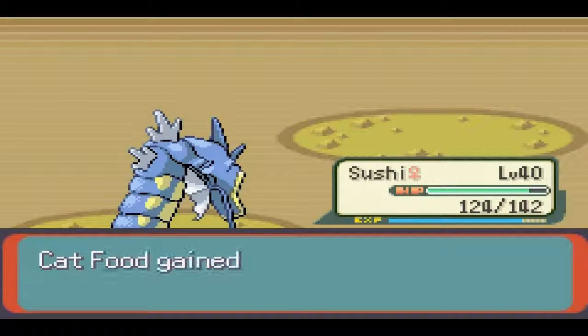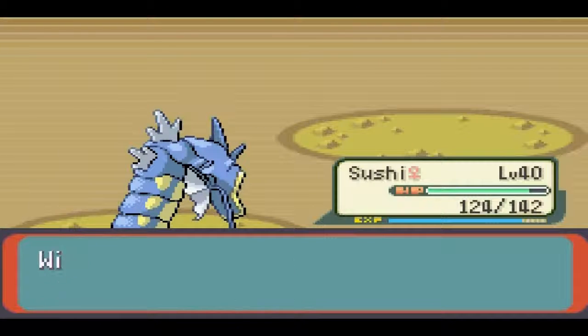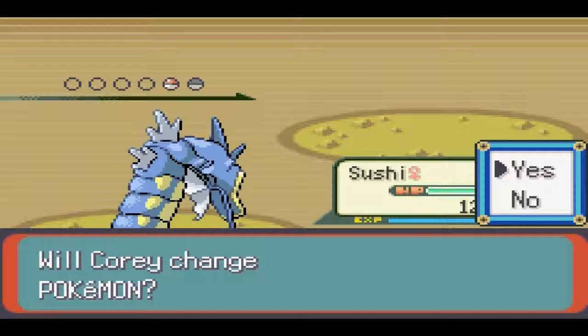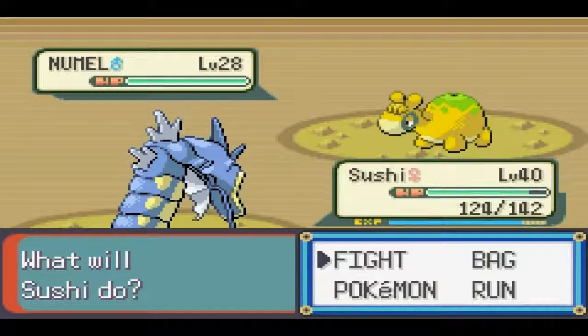Getting like no experience from this, because these Pokemon are so underleveled. Cat Food's leveling up already, that's nice. Hopefully my Raichu will be usable by the time I start continuing on past Lily Cove, fighting all the Team Aqua guys, getting some Electric attacks in there, just destroying them.